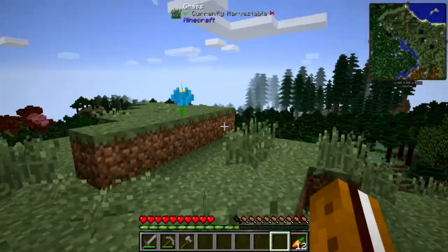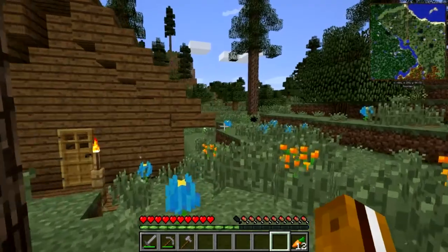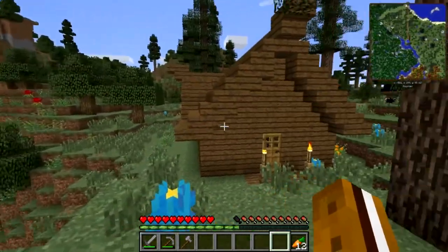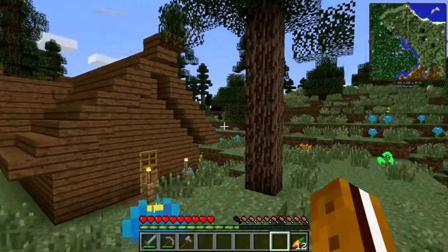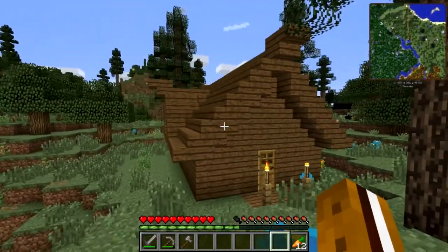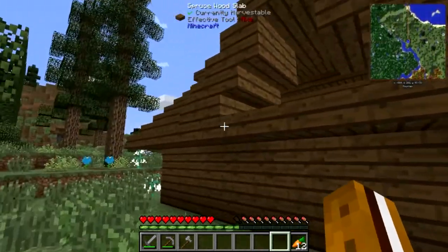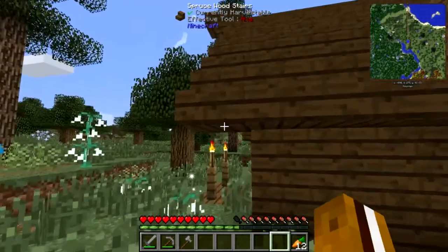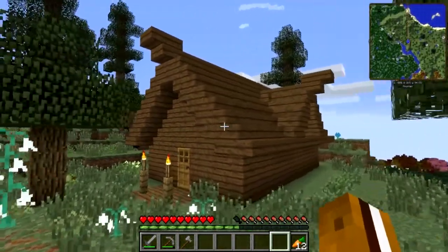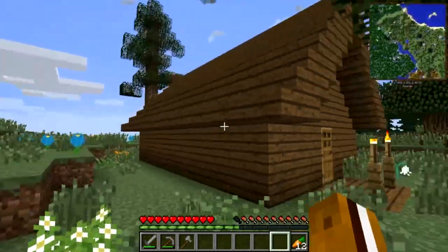Hey guys, welcome back to another episode of modded Minecraft playing Feed the Beast Infinity. In my last episode I just started building our starter house, our log cabin out in the woods here, and as you can see I've done quite a bit of work to it off camera since then. It's kind of what I would call finished at least for now. I think it turned out pretty good — do a little walk around so we can see all the sides.